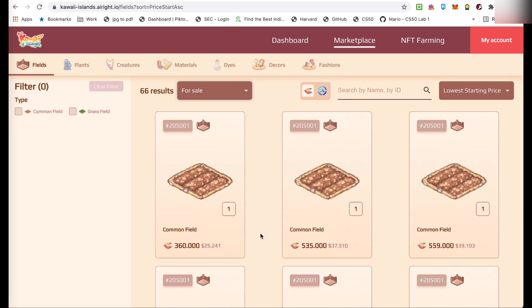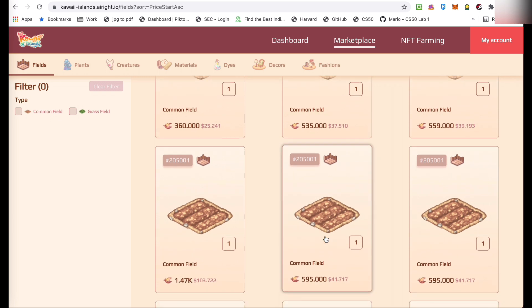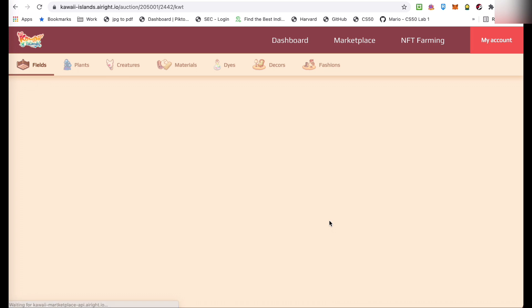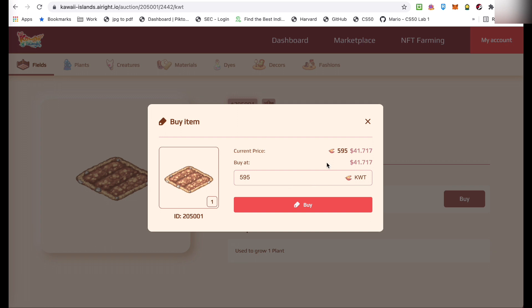Ito, pinapakita ko sa inyo yung marketplace ng Kawai. And of course, naalala nyo pa ba last time? Sabi natin, ang kailangan para makapag-start ka maglaro nito, kailangan meron kang field, and then kailangan meron kang plant, and kailangan meron kang magical creature.